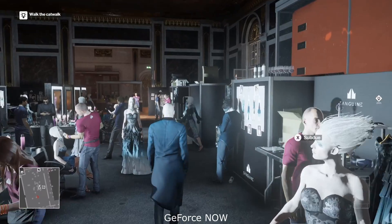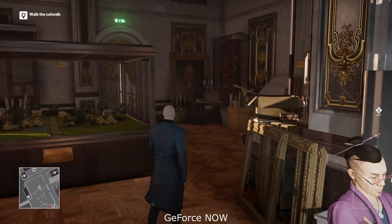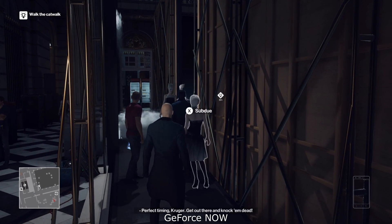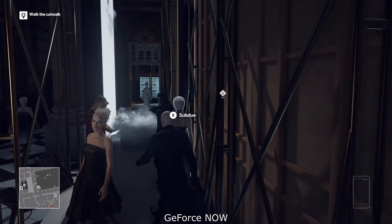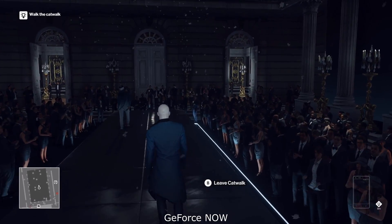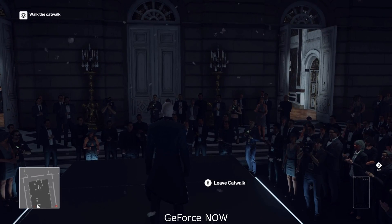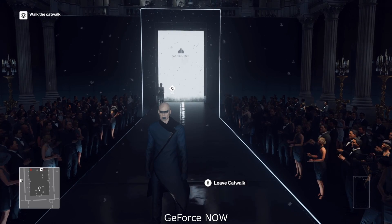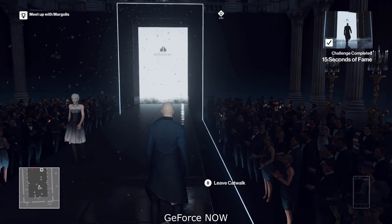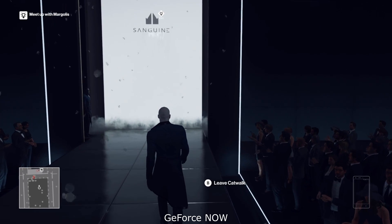Moving over to a bit of Geforce Now only gameplay. This is where I've got a disguise as one of the fashion models and I'm going to do the catwalk here, as there are a lot of flashing lights and debris on the stage to really push the screen. You can see here as the crowd lights up with the photography — Geforce Now is looking extremely smooth, even with all this debris falling on the catwalk. The lighting on the model here is absolutely fantastic. Looking very smooth, I didn't see really any frame drops. It would be nice to see the actual frames per second in-game, but it did feel very smooth.